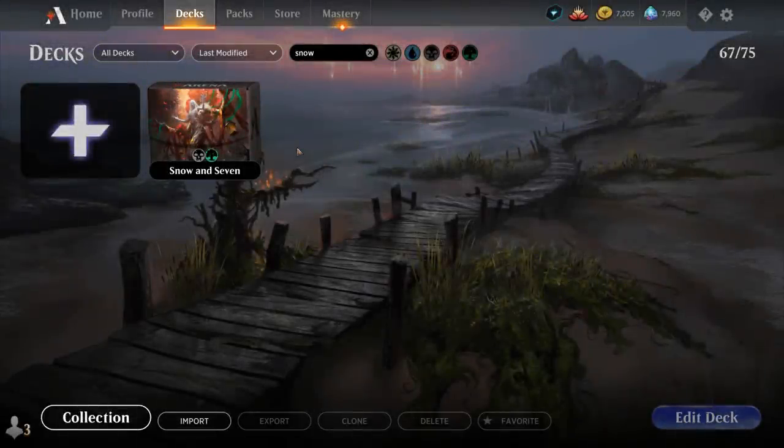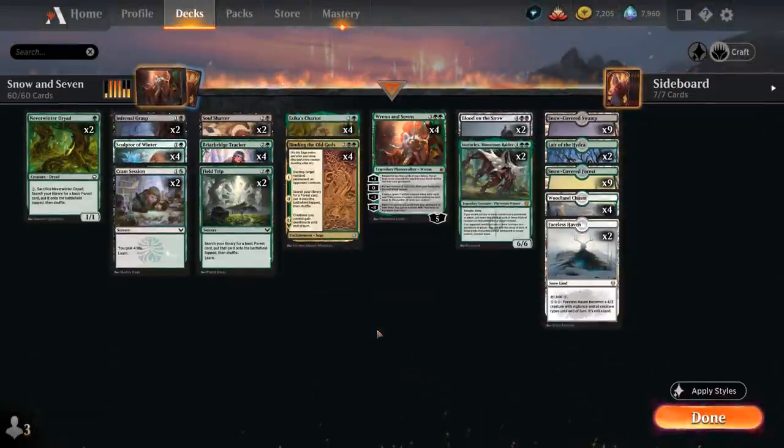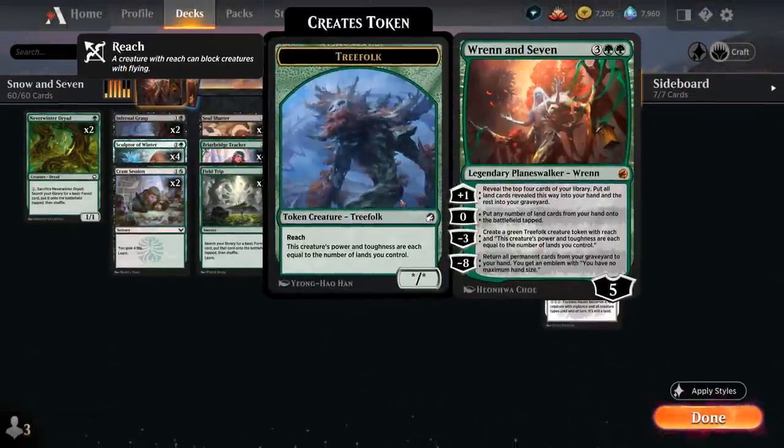Hello and welcome to another Standard Games video. Today we're taking a look at a black-green midrange deck titled Snow and Seven, as voted on by my supporters on Patreon, featuring Ren and Seven, the new Planeswalker from Midnight Hunt.